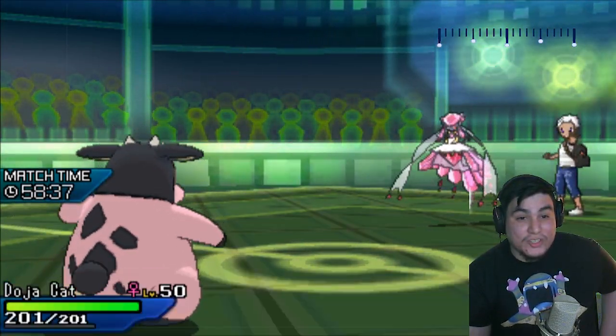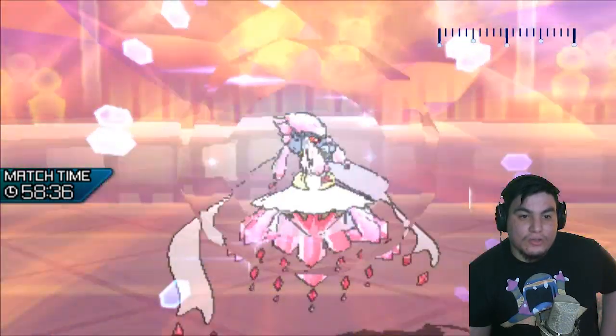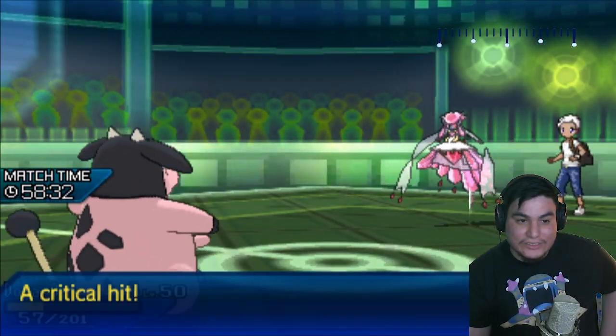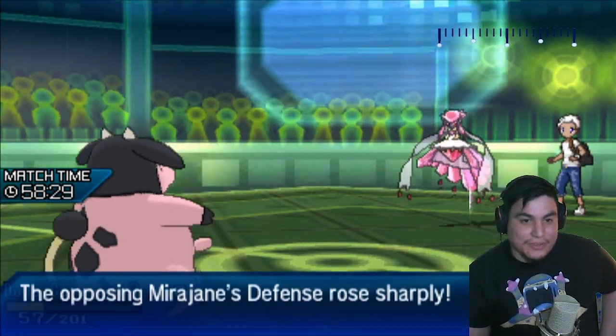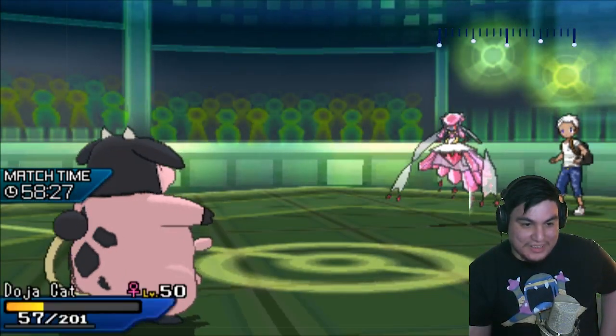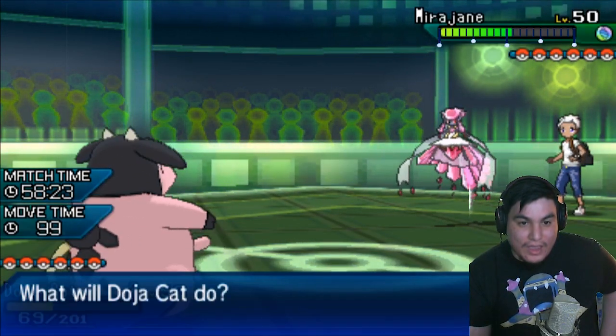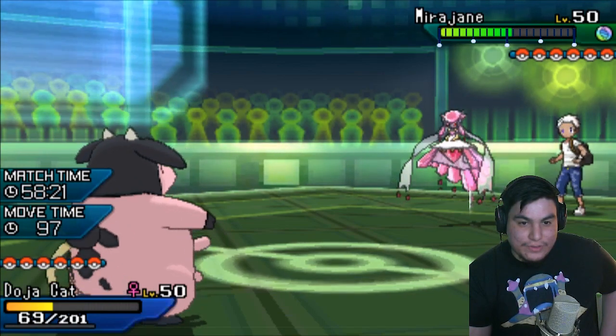Now, my Miltank set is super wonky. He goes for a Diamond Storm, so this is some sort of a mix set. Oh, that is really bad — that's a crit. And he gets the Defense Raise, which is pretty bad for me. I think the only thing I can do... this is a very specially defensive Miltank.